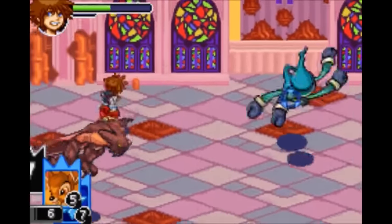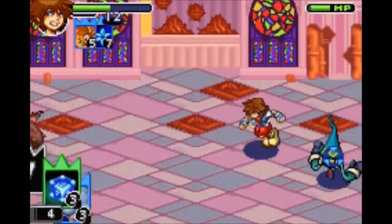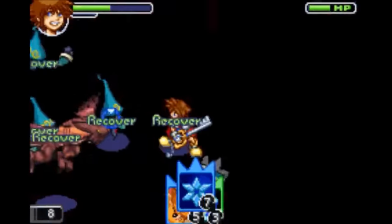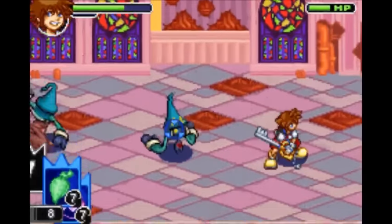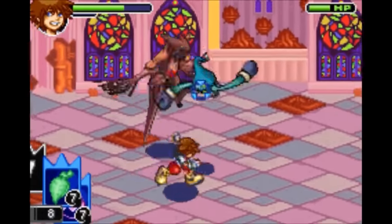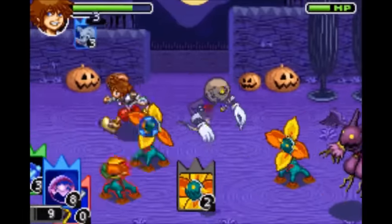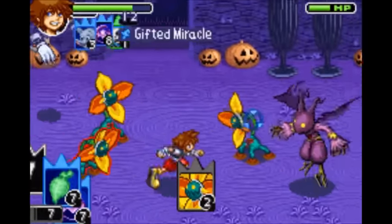Next is Gifted Miracle, which requires Bambi, Blizzard, and any item card. It restores health to yourself as well as enemies and reloads all your cards. If you are in Halloween Town, you can also activate this by using any summon card, any magic card, and Jack.